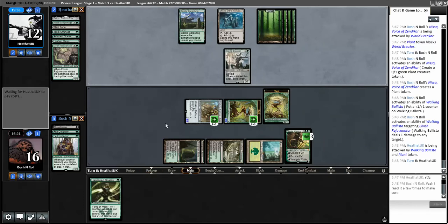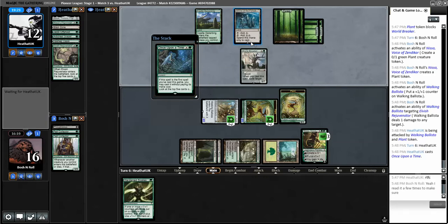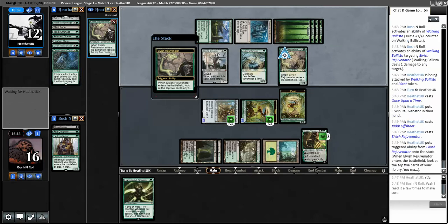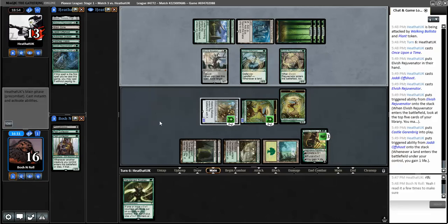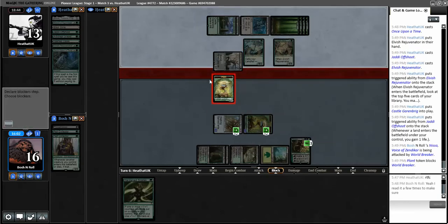If I draw a land I can Scales up Ballista. They need only one more land for field of ruin - they need seven or more. Rejuvenator is not a super spicy find off Once Upon a Time, but it is a chain of cards - found a two-for-one. Another Castle so they have infinite mana if they ever get there. A land would be an insane draw letting me cast Scales and ramp up my team. They have an interesting choice of whether to keep me in the abyss or to stop me from attacking. Should have been more specific about lands.